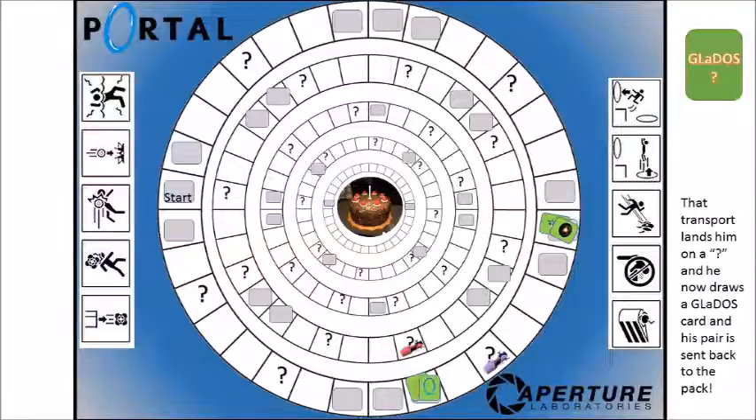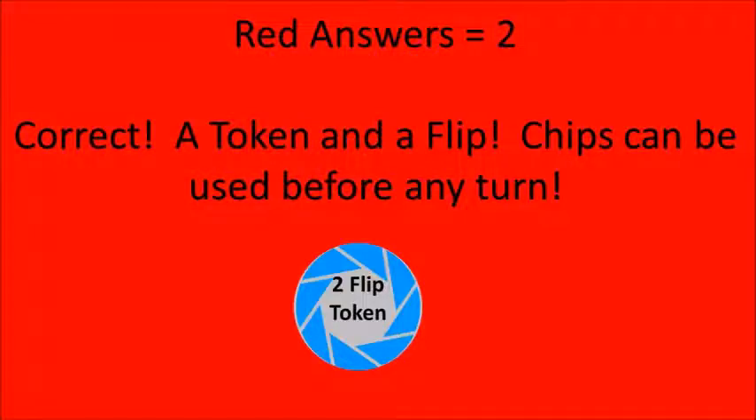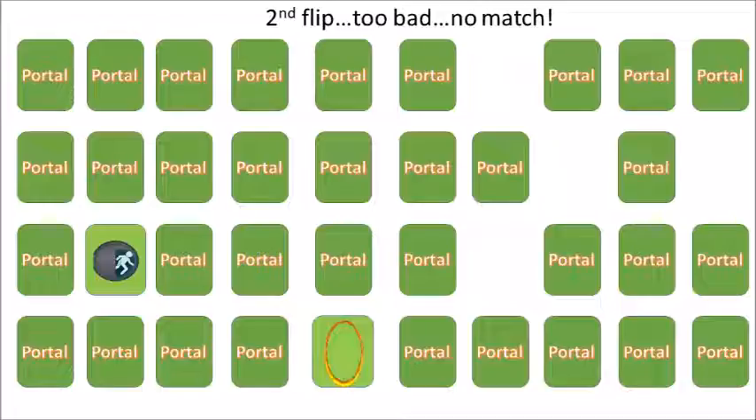Since red landed on a question mark in the inner ring, they get to draw a GLaDOS card right away. The matched cards are removed and the deck reshuffled. Purple draws for red — it's a solve card with questions, so purple starts the timer. Red gets the correct answer and earns a two-flip token plus an opportunity for another card flip. First flip is a door, second flip is an orange portal — those don't match, so it's back to purple, who moves two spots, no question mark.